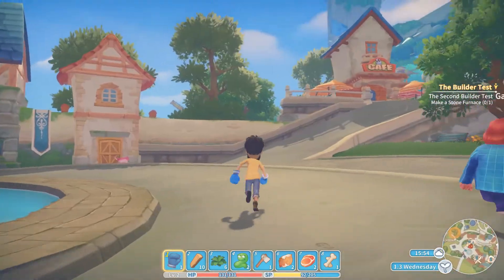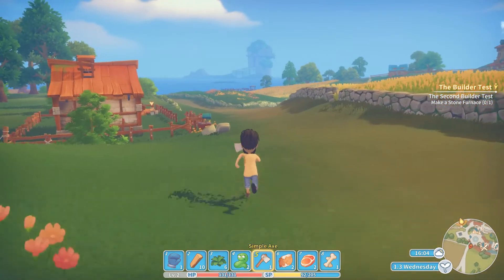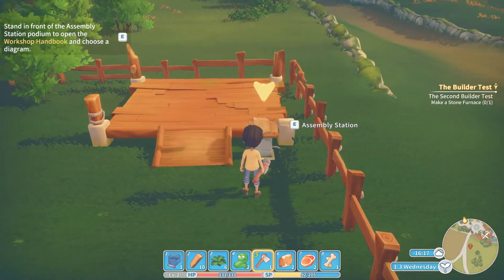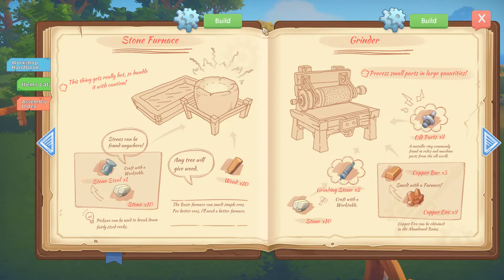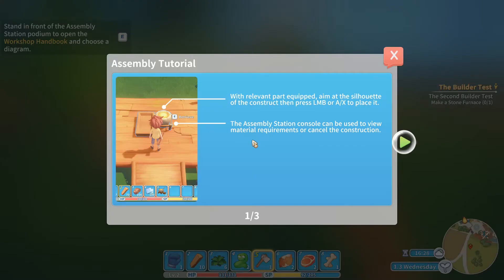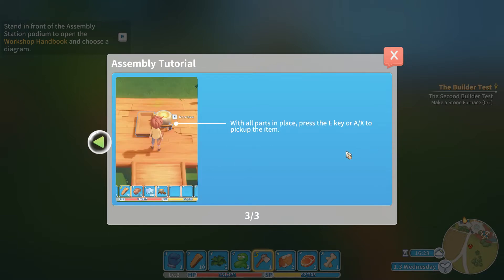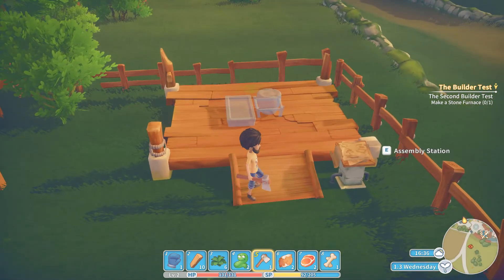I can make all this stuff — there's tons you can make. This is a long-term game. Let's see if we can make a stone furnace. That's the assembly station. Stand in front of the assembly station and open the workshop handbook and choose a diagram. Build this. With the relevant part equipped, aim at the silhouette of the construction, press left mouse to place it. When all parts are in place, press E to pick them up.